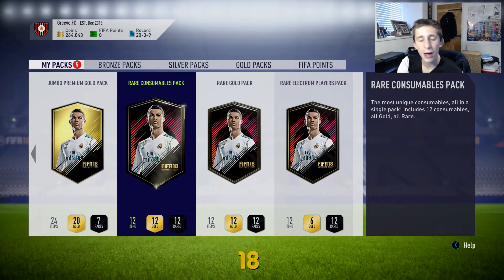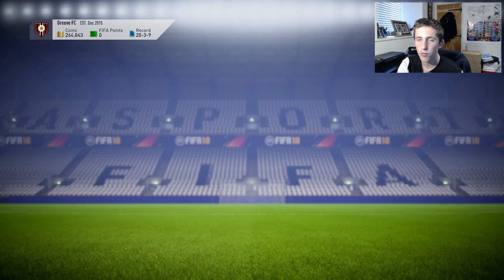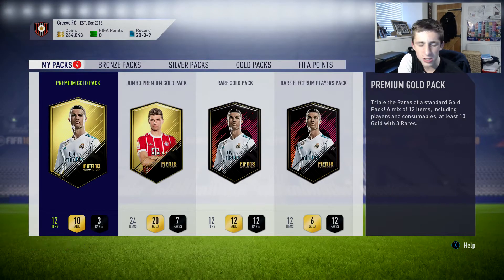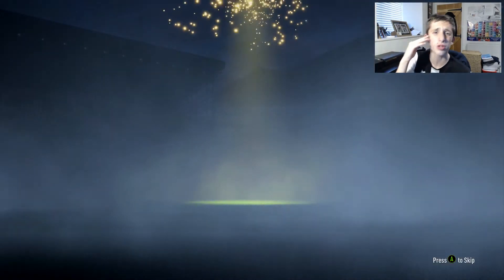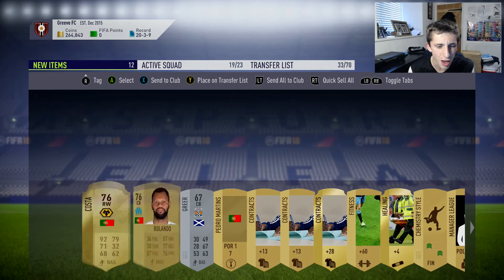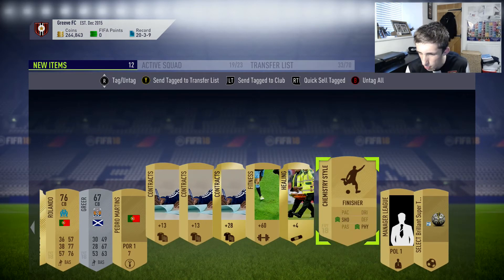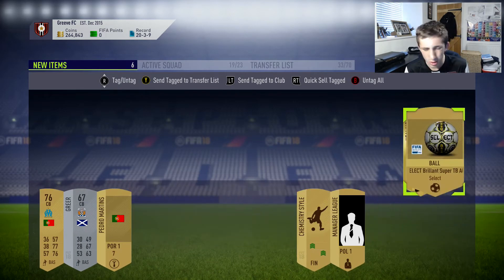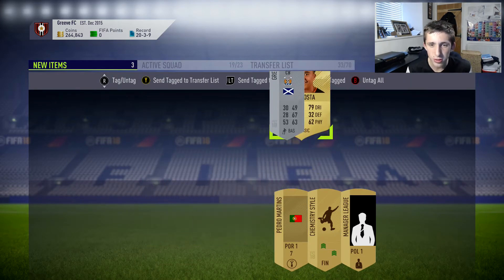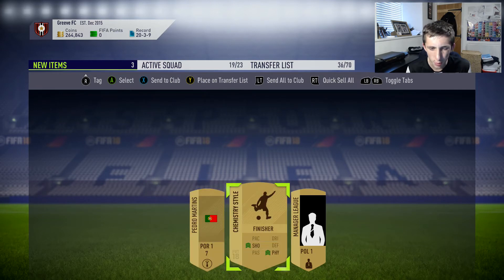Let's open our five packs. First up is the rare consumables pack — obviously it's just rare consumables, the clue's in the name. The 7.5k pack — I can't remember if we get anyone good in this one. We're just getting non-rares, so I skipped that one. In the next pack we get Costa, Rolando, and Greer. I keep all the consumables, kits, balls and stuff — those go to the transfer list.